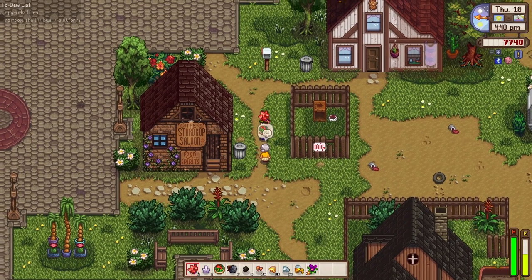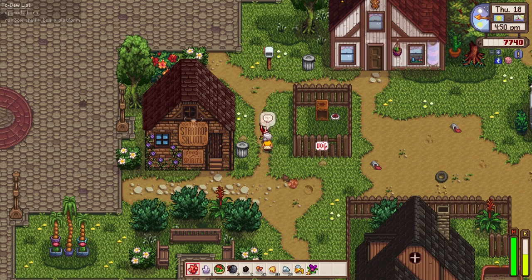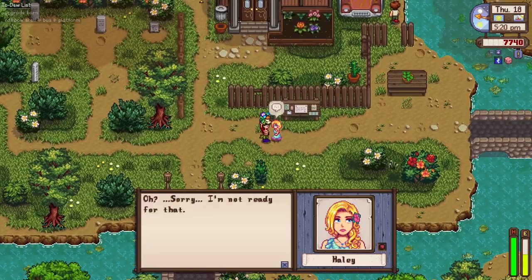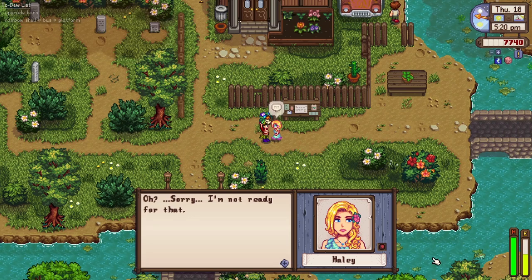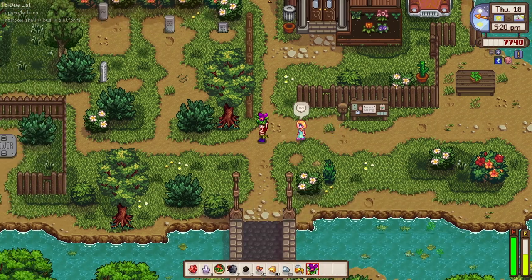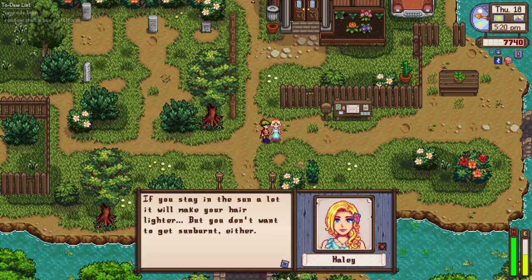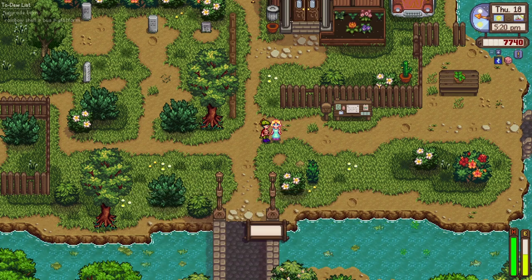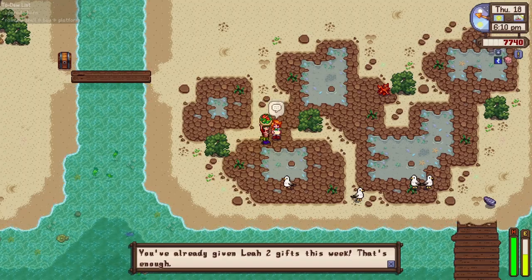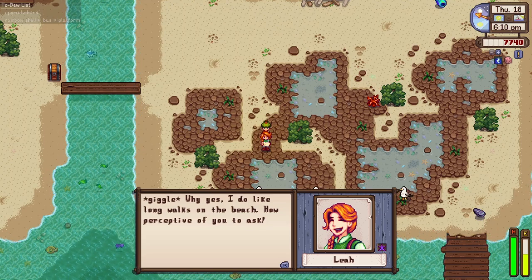Granny Evelyn likes this fire quartz — it looks wonderful, that's very kind. Let's give her a nice bouquet. Oh wait, bouquets are only for dating. Let's say hi to Hayley — hey Hayley, I have something for you. Oh, she's not ready for that — we got rejected. And Leah's had enough of our gifts too. She says if you stay in the sun a lot it will make your hair lighter, but you don't want to get sunburnt.